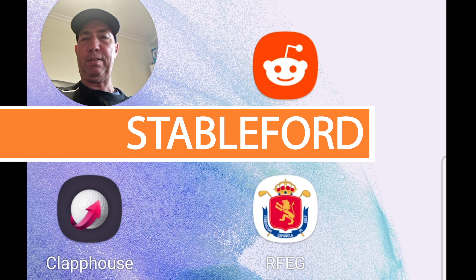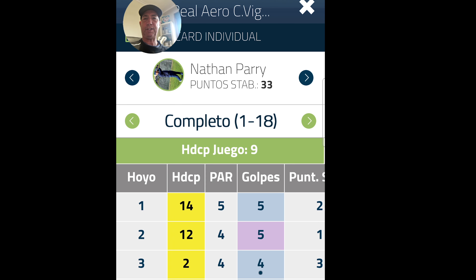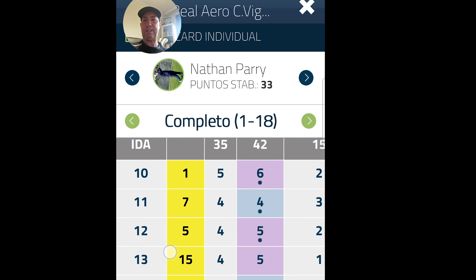So we'll look at the Spanish Federation app here. You can see it gives me my handicap. I can also look at the actividad — all my results. So let's go into there first. Let me know in the comments if you have a similar app in your country. So basically I can look at my last result, which was the winter tournament in my club. You can see here my handicap is nine — that's what I played with on the course. There are the holes, one to nine and then ten to eighteen.